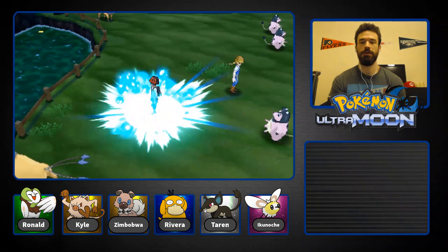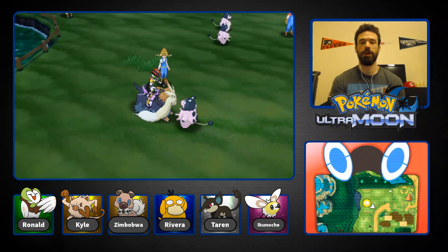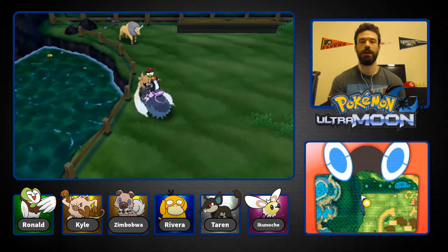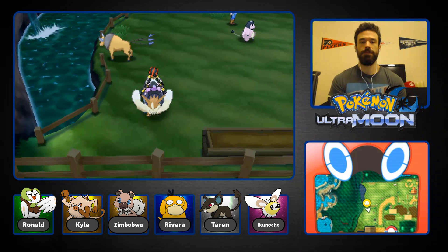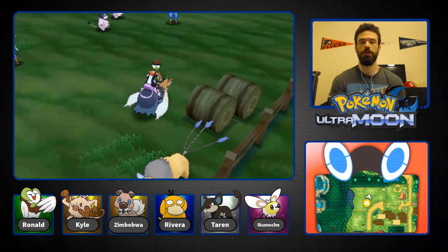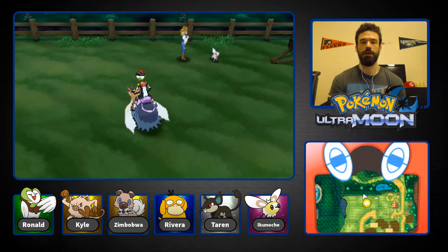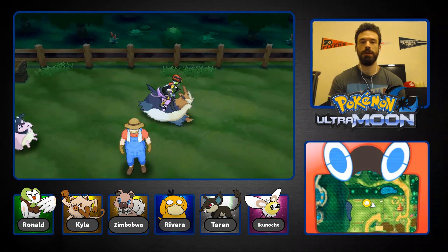We try out Stoutland — the little Miltank is shocked by it. Miltank seems curious. We also try pulling out Tauros — everything is just curious. We spot a sticker in the water but don't have a fishing rod to get it. Using Stoutland Search, we detect something and dig it up — it's a Moo Moo Milk! Now we have two. That's pretty cool.